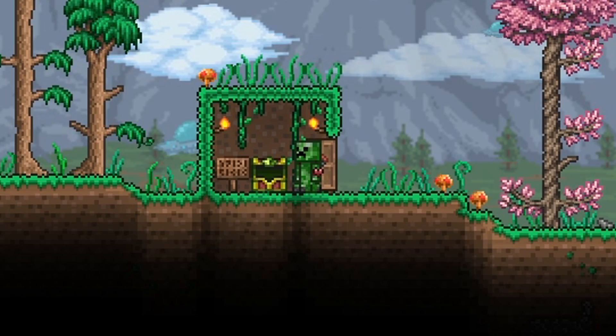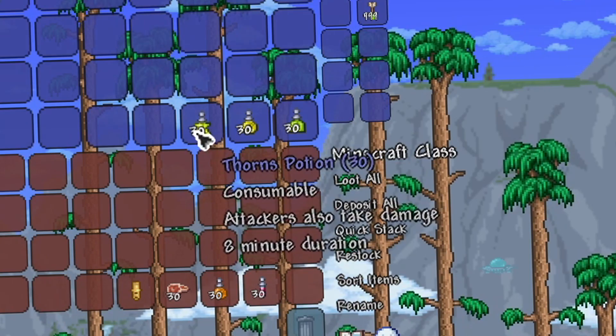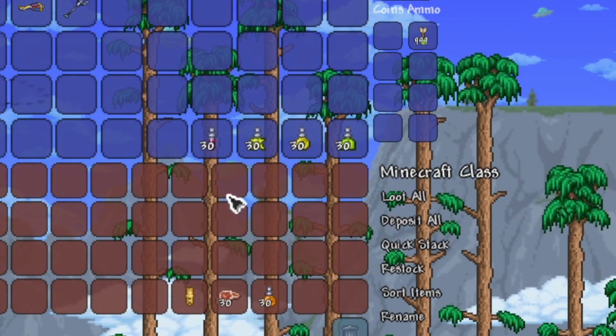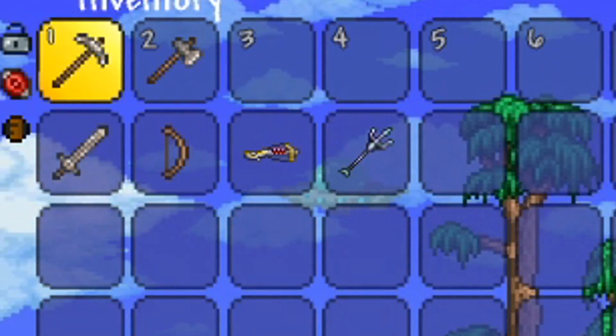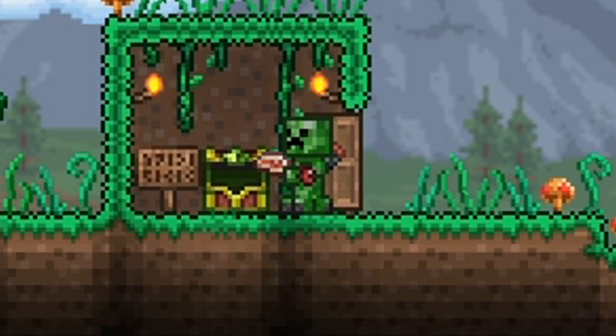We're going to equip an ankh charm and a band of regeneration, because Steve in Minecraft regenerates really quickly. We're going to use a diamond hook, because who doesn't love diamonds? For our potions, we're going to have a thorns potion to simulate the thorns enchantment in Minecraft, regeneration as a regen potion, and an archery potion just to boost our arrow damage. For food we have steak, since Minecraft has steak.